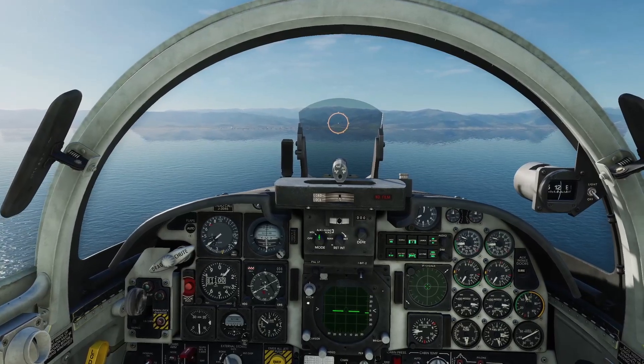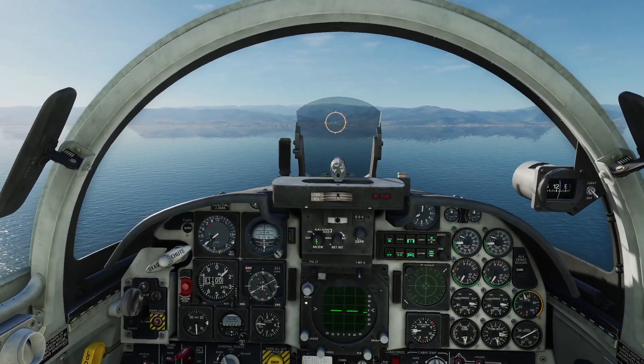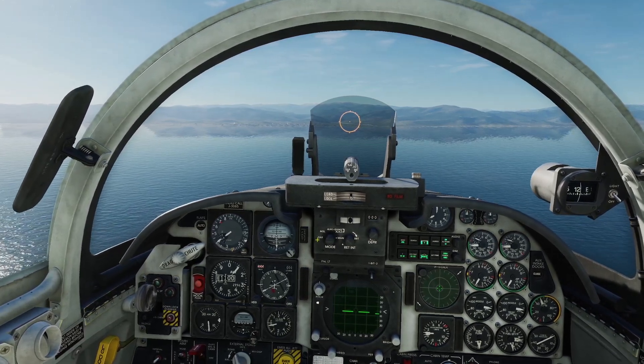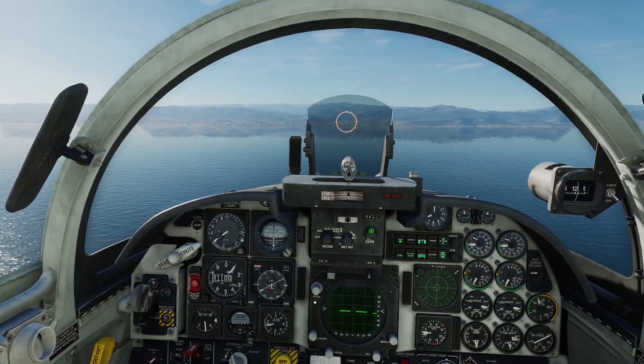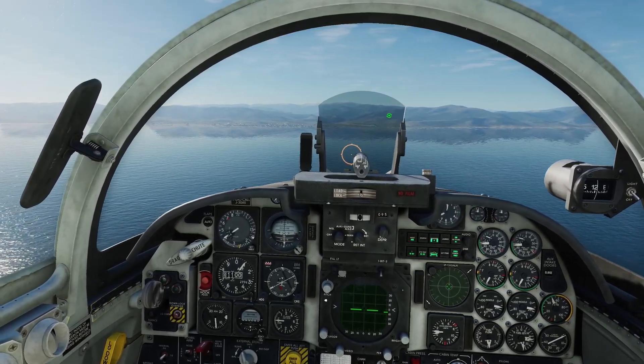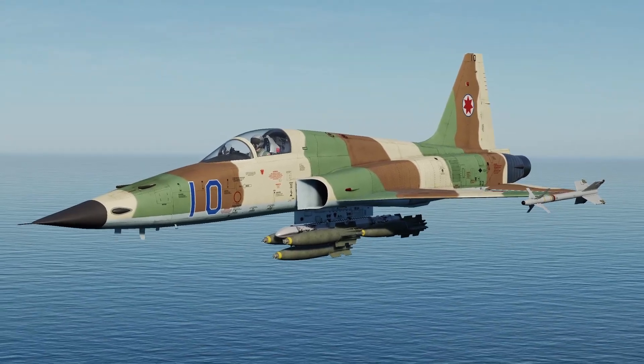Next we're going to get our sight set up. We change the selector switch, rotate it around to manual, and because we're going to be going at about 500 knots at 300 feet, we rotate our reticle depression to about 95. So we're all set up and ready to go.